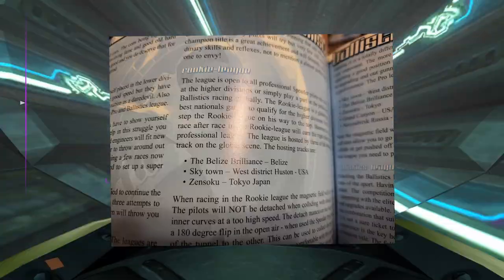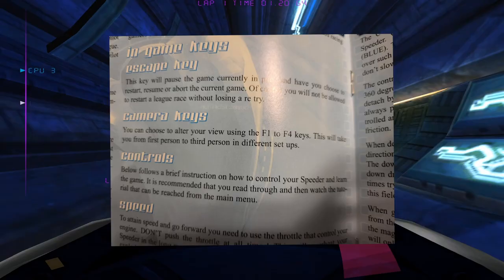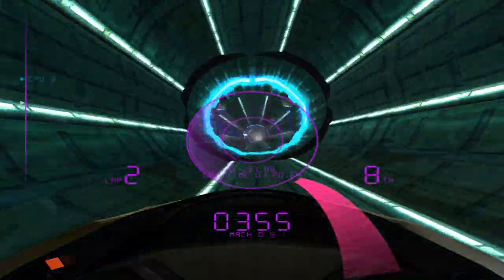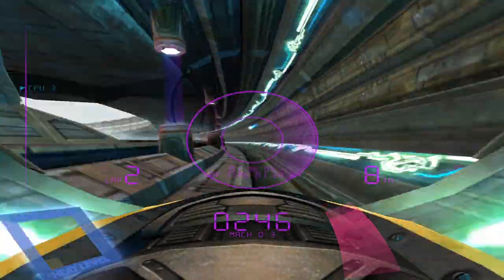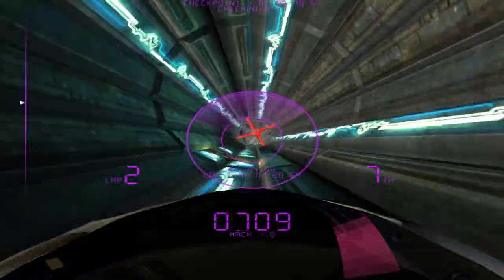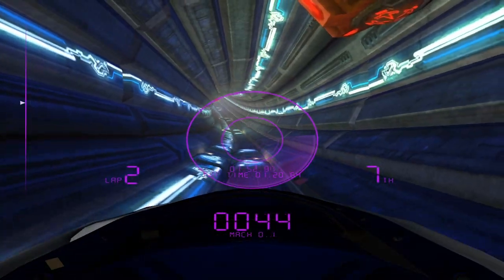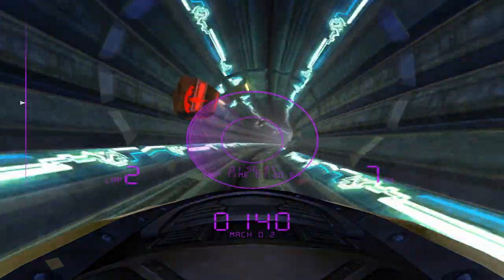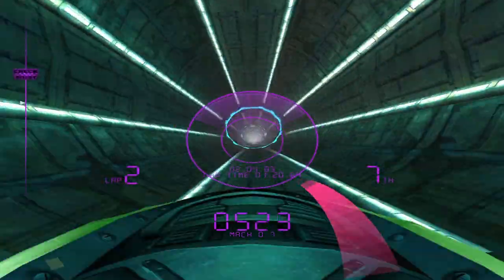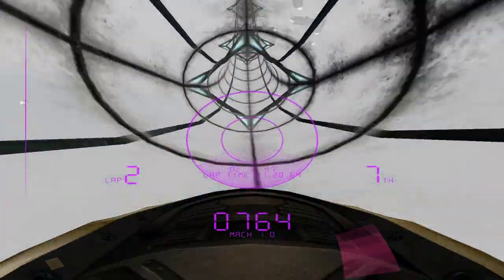Rookie Championship has four tracks, even though the manual says it only has three — this manual actually has a few errors. It says the F keys can change the camera view and the color of the HUD, but I've mashed all the F keys and nothing happens. Rookie Championship has very forgiving magnetics — you'll never detach from the track. Pro has five tracks and you will now detach if you hit obstacles or hit a curve wrong. Ballistics has all seven tracks and the AI flies through the whole thing like it's nothing. The tracks take place in USA, Belize, Tokyo, Russia, and Jamaica — kinda weird that Europe's completely left out.